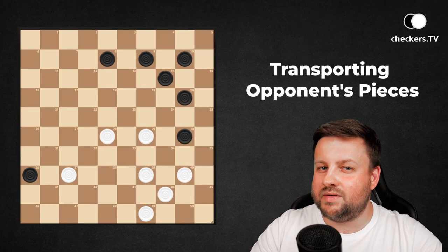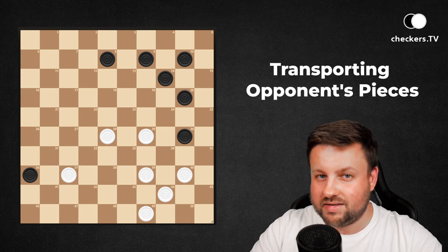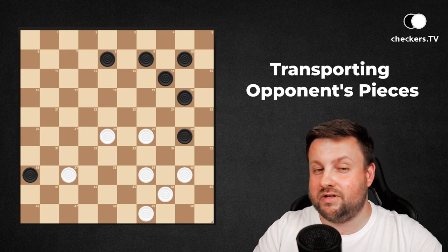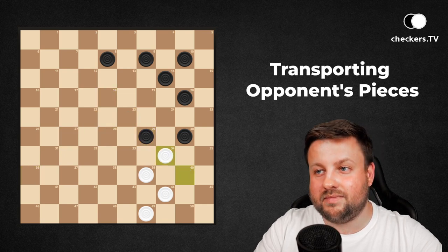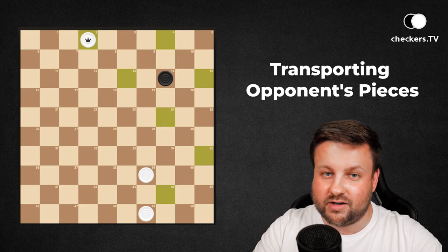This is a bit more hidden example of transporting opponent's pieces, because in the first phase of the combination you have to transport it in a backward direction. And now forward to finally get six of the dark pieces.